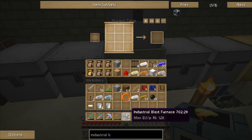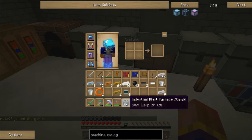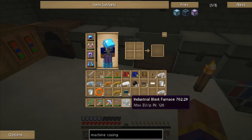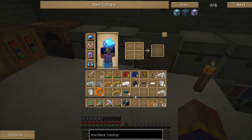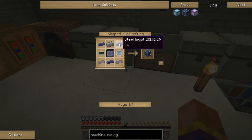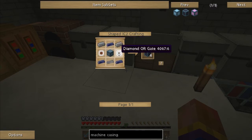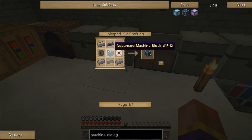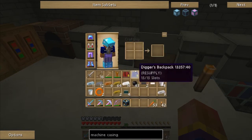Now in order to do this I know we need other parts. The industrial blast furnace is a different sort of machine than what I'm used to. We need a bunch of machine casings piled up behind it. Because of the requirements for making the titanium, we need to use reinforced machine casings. These are tough to make because you only get four out of each recipe, and I need 36 of these blocks — so I need to make this recipe nine times.